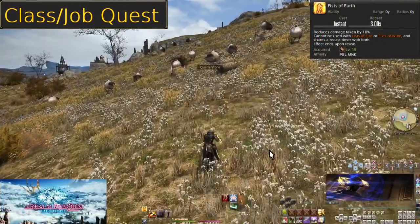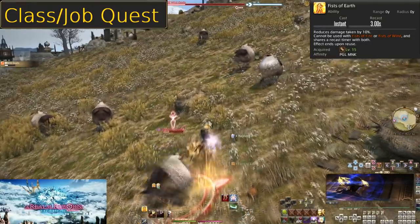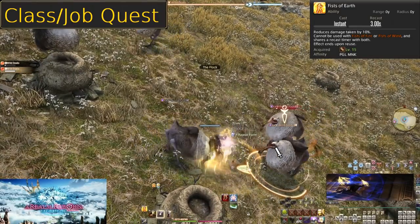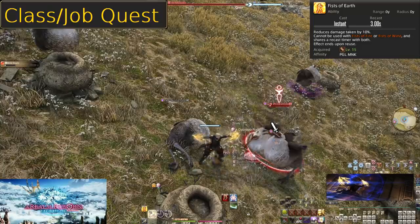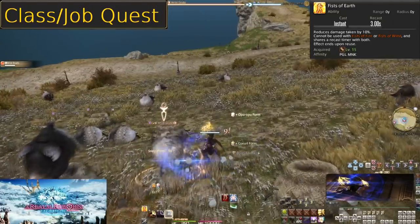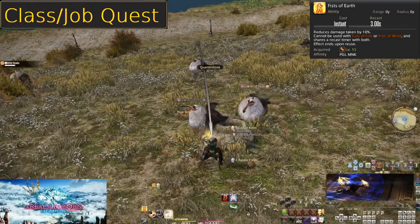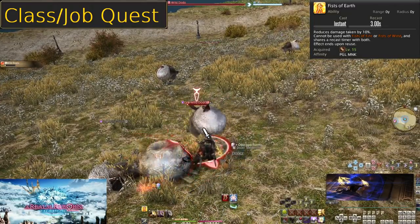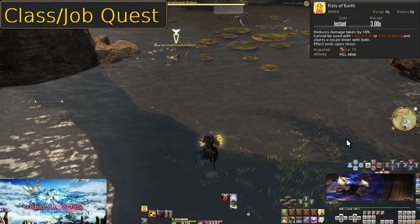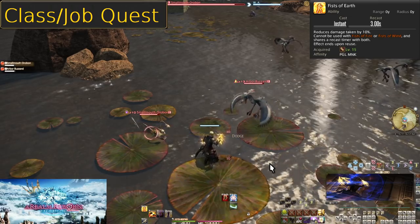Level 15: Fists of Earth. This skill is not automatically obtained at level 15 because it is a quest skill. Not only do class quests give gear, they sometimes give entire skills. If a skill is not automatically unlocked when you hit the level for it, go check your quests. This is the first of your stances for Monk. Using Fists of Earth applies it to you with no time limit — it reduces all incoming damage by 10%. Just turn it on and keep it on; no reason not to have it on at this point.